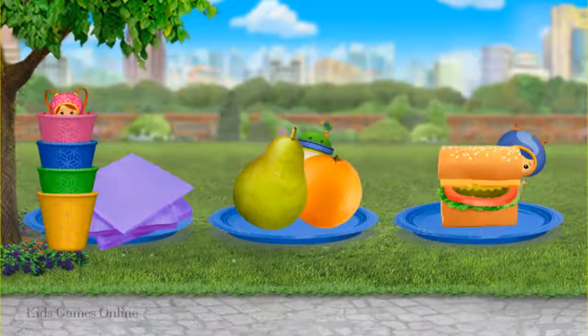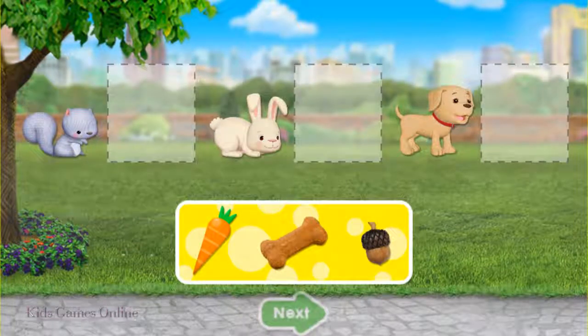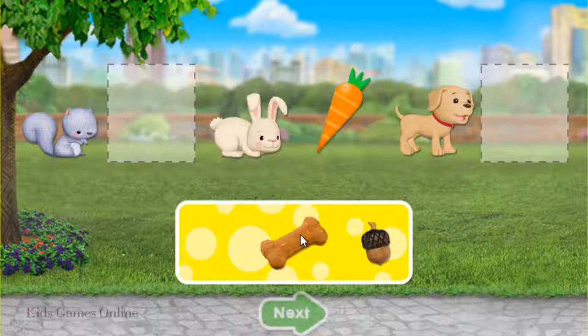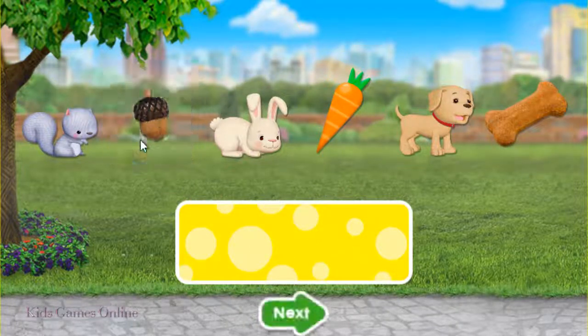It's picnic time! But where's Geo? Tap on him! Geo was behind the sandwich! Now let's feed each animal their favorite snack. Drag the food beside them, then tap the green arrow. Awesome! You did it!